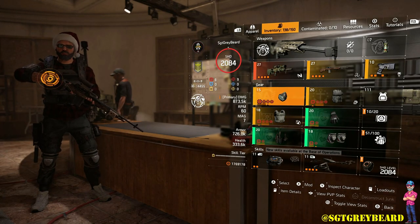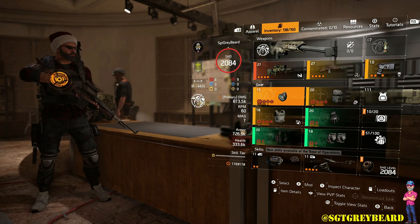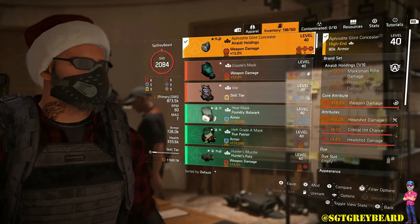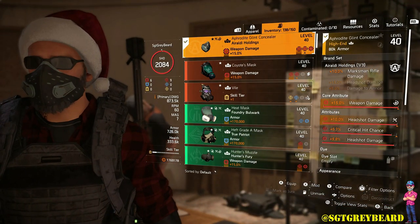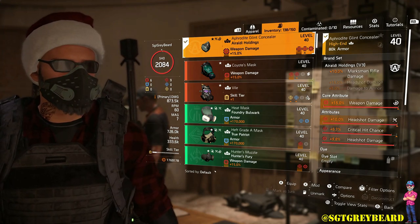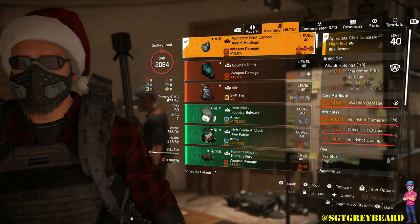Moving on to the gear itself, I'm using one piece of Auraldy Holdings, one Walker and Harris, one Providence, and three Aces and Eights. Starting off with the mask, it's the one piece of Auraldy we have equipped, so I get that 10% marksman rifle damage bonus. Pretty much on all of these pieces I'm trying to stack headshot damage everywhere I can.